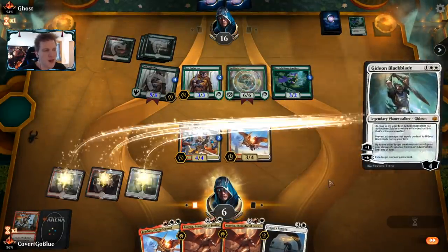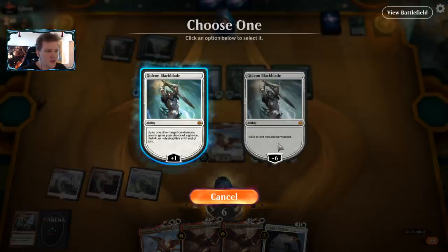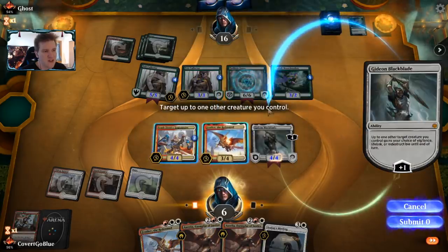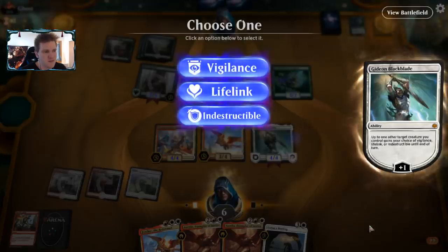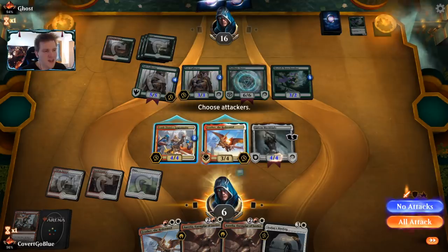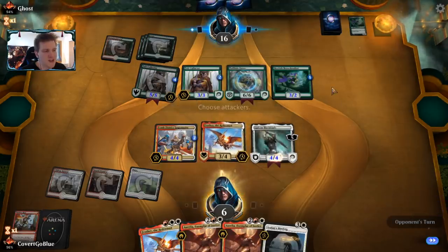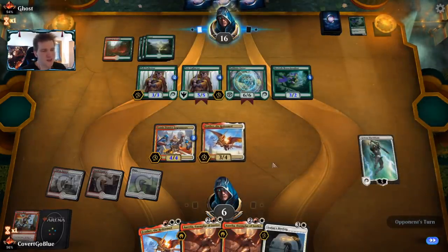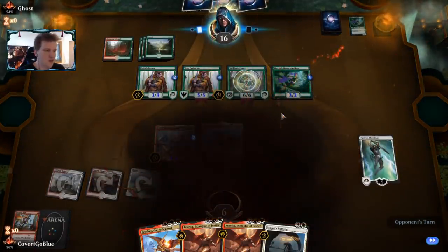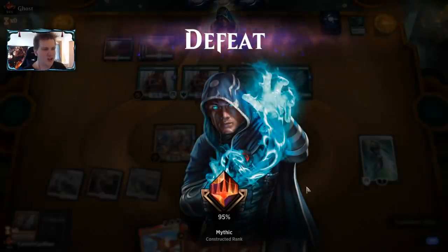The only real play we have is Gideon Blackblade. Gideon can hand out lifelink and indestructible, but only for this turn — a real bad look when nothing here has vigilance. We could attack and go up to nine life, but it doesn't really matter. I think we're just mana screwed out of this game too early. We'll wrap that one up and try again — see if I can draw land number three and remember when to scry.